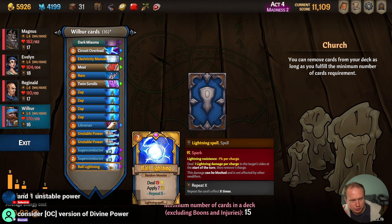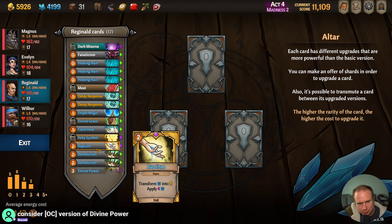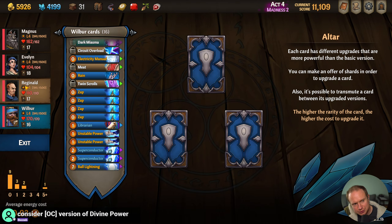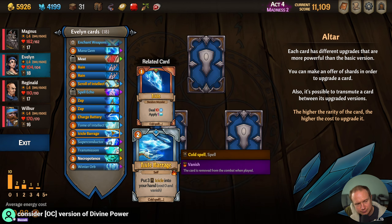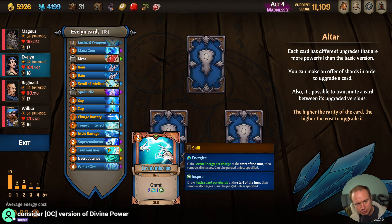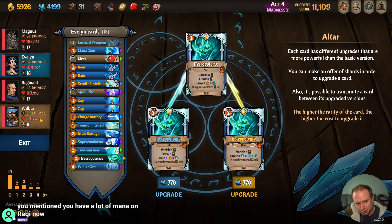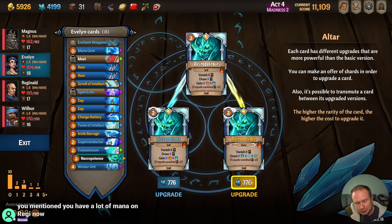The overcast version of Divine Power — you get two and two for each one. The problem is I think it vanishes. But maybe since we're ending fights so quickly, we can swing it. Necropotence is insanely expensive, but I kind of want to do it just so that we can put it on Hero and use it with Wilbur. I think I'm going to do that.